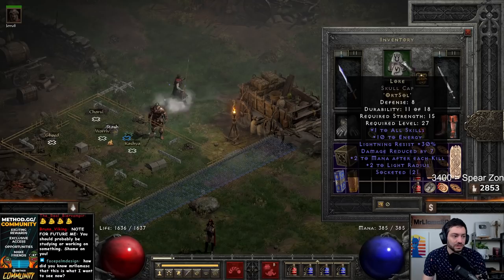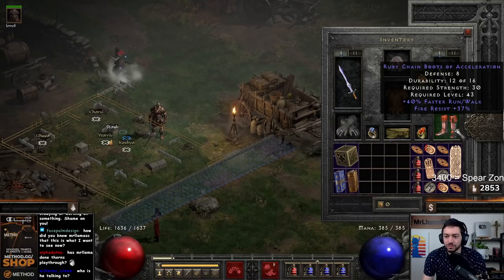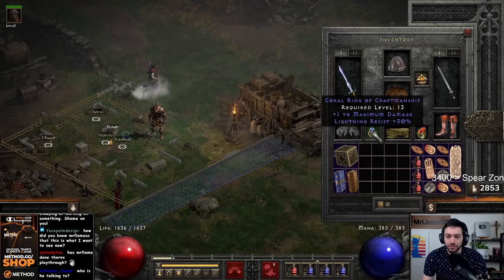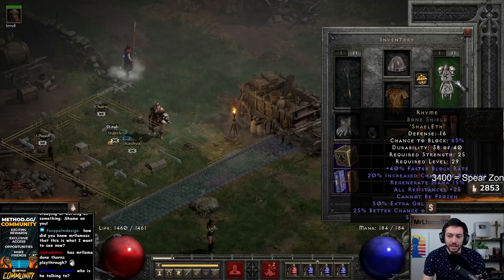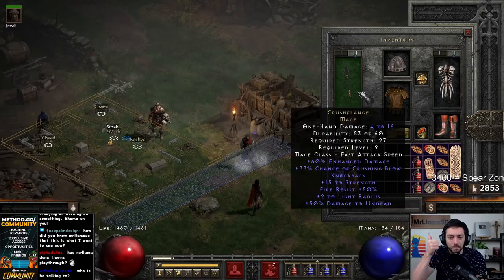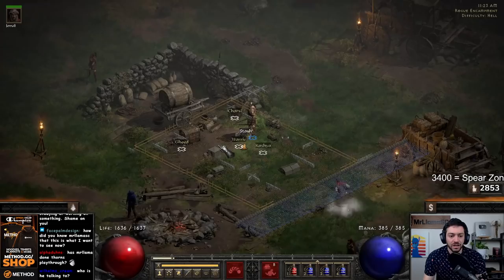For my gear I have Spirit, Lore, and I crafted a plus-one barb amulet which I was super happy about. Another Spirit sword, Stealth, some boots — Ruby Chain Boots of Acceleration — a Dwarf Star, a String of Ears, a crafted coral ring for some lightning res, and some Mage Fists. All of this is just self-found by this character alone. On my offhand I have Crush Flange and a Rhyme shield. Having something with crushing blow — Black rune word, Crush Flange, Strength rune word — something like that is necessary. The charms are just some resistance charms and a little bit of life, but nothing too crazy.